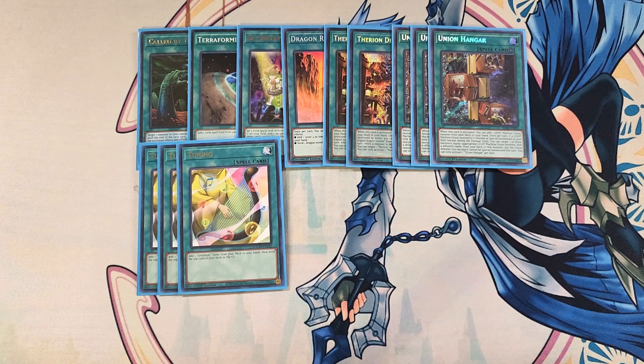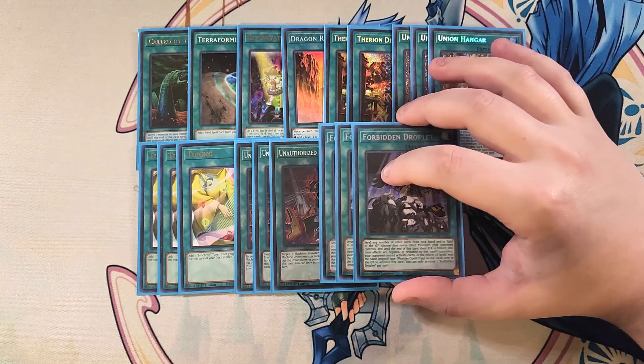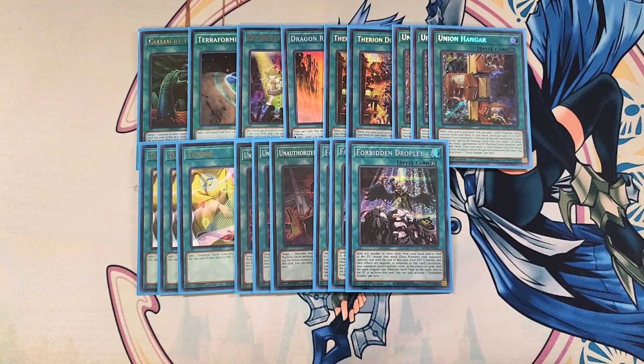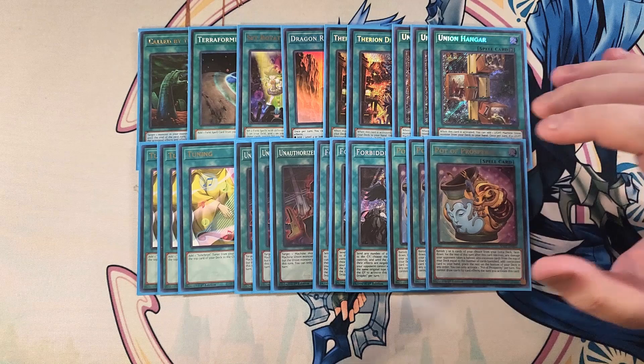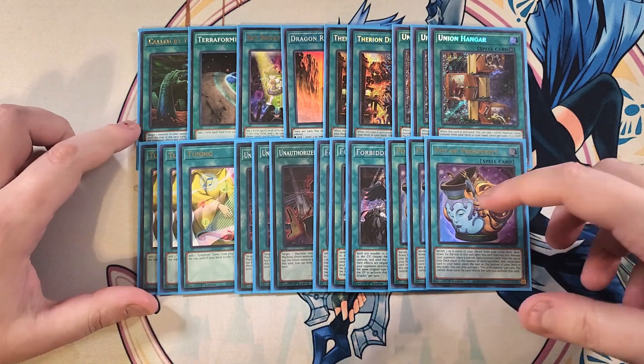We then play three copies of Unauthorized Reactivation. This card lets you target a Machine Monster you control and equip one appropriate Machine Union Monster from your hand or deck to that monster — the Union Monster cannot be special summoned this turn, but this card basically says equip one of your ABC pieces to another ABC piece so you can go in for ABC Dragon Buster. We then play three copies of Forbidden Droplets — amazing because we can use our ABC pieces from the graveyard to make ABC Dragon Buster. This card turns your opponent's field off and tapping their monster attack points is really good to help us OTK. We then play three copies of Pot of Prosperity to dig into the deck and get to the exact cards you need, like Union Hanger. That's it for the spells — let's get into the traps.